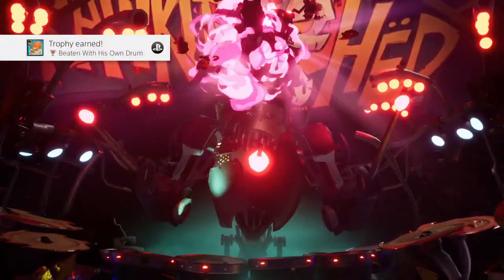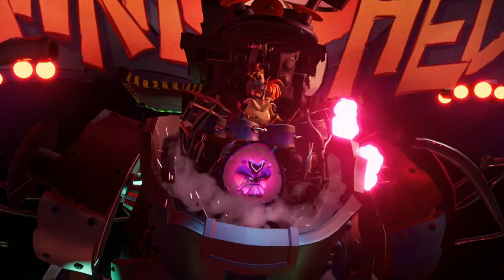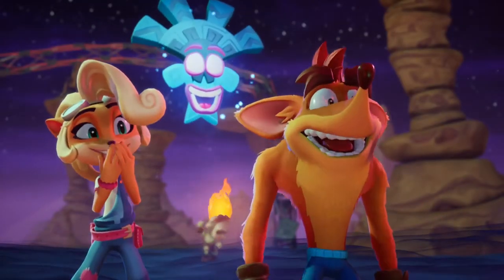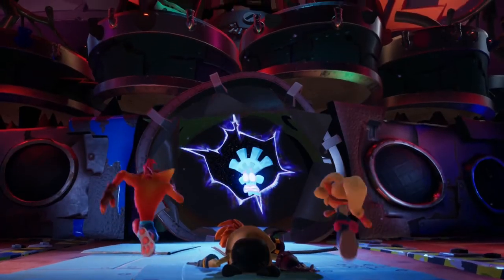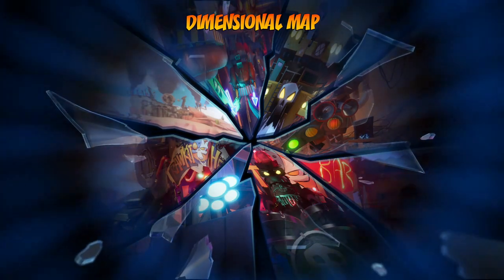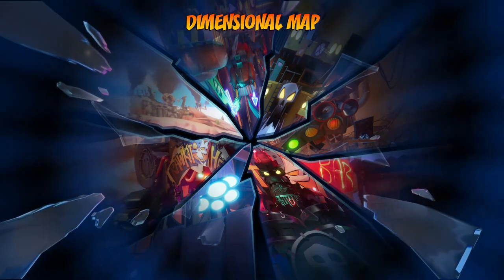There we go — beaten with his own drum, and we now have a new power-up presumably. As always, we beat the bad guy. Do we now go into the dimensional rift to get a tutorial or something? I feel like that's how that works.